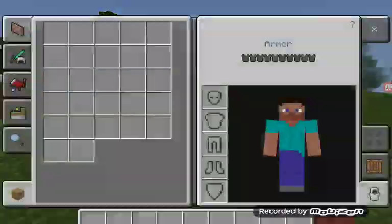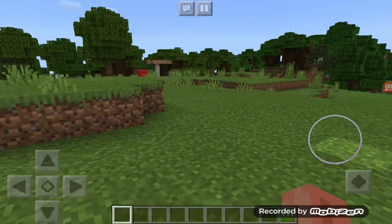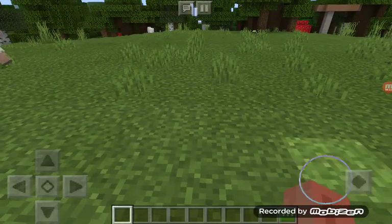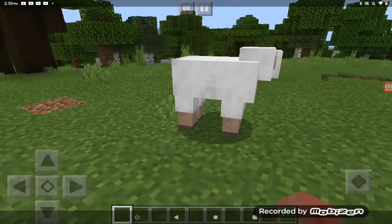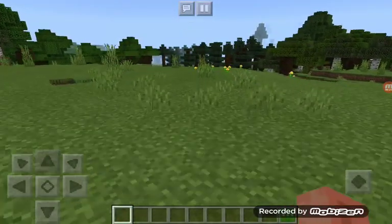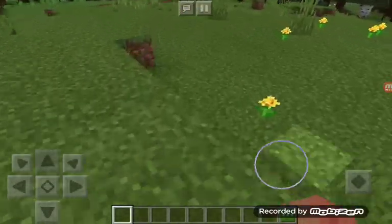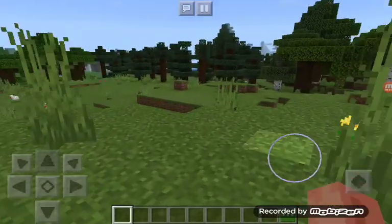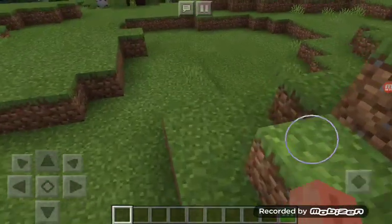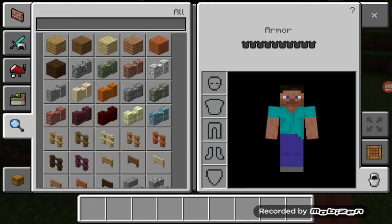The first thing I need to mention is he has a little mechanic — you know how Cloud has a limit? Steve has a hunger meter, and it goes down as you run and attack. You'd want to keep this at max, and he would have two jumps and he can crouch.